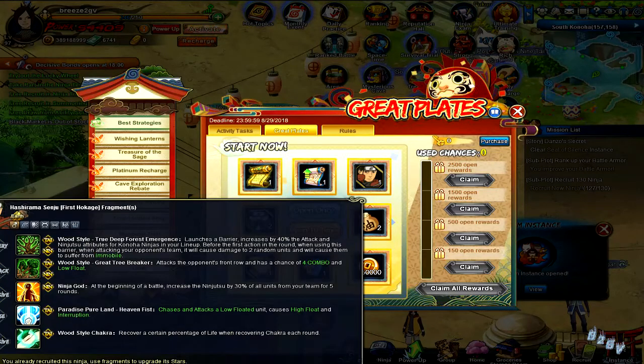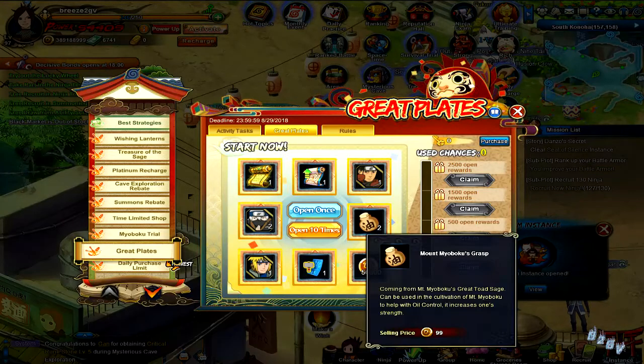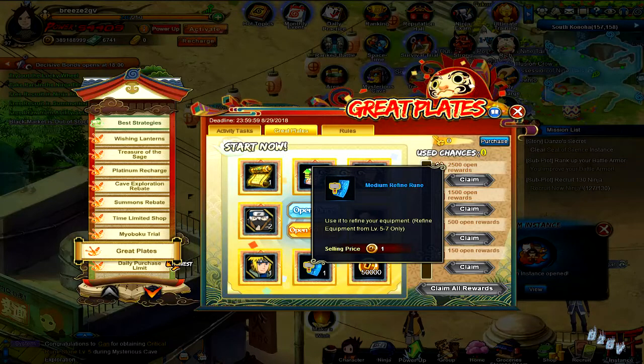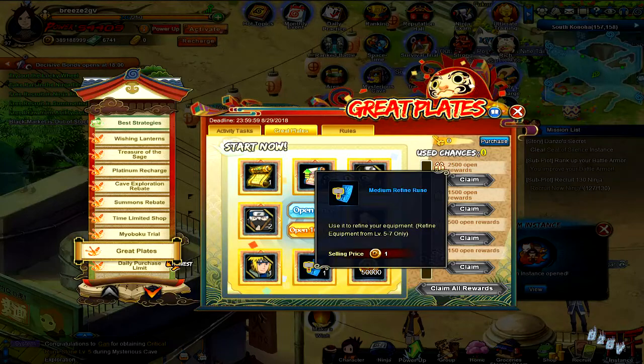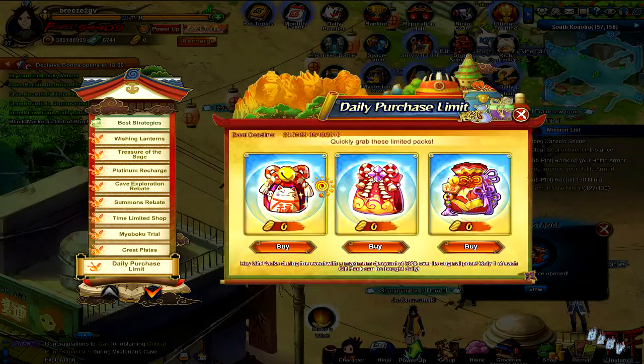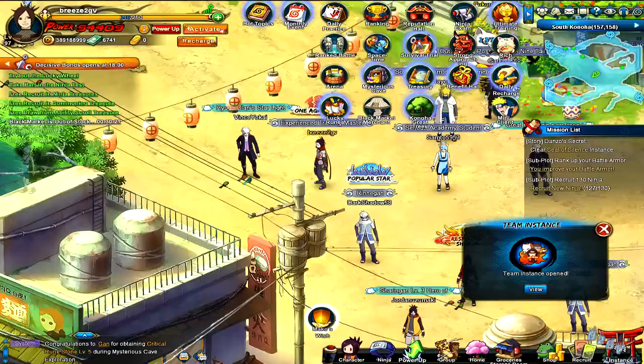I'm also going to work on Anbu Itachi and Shishui's bond mystery since I have both of those characters. They also have Hashirama frags to get him to four stars so you can start working on his breakthroughs. There are also oils, purification medium level refinements, and seal scrolls — I want some of those medium refinements to get to 500 for a purification breakthrough pill.